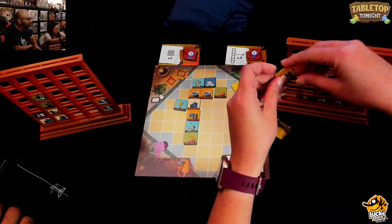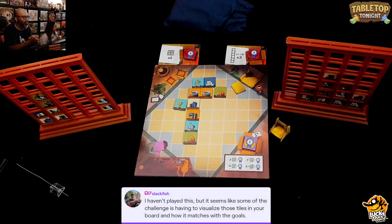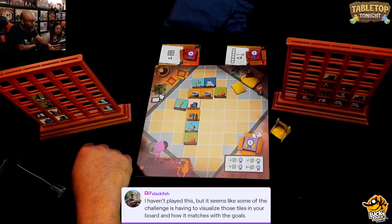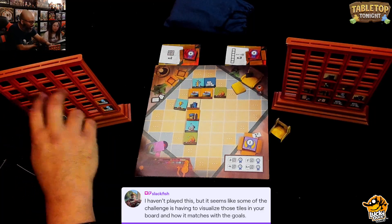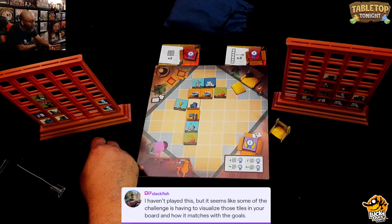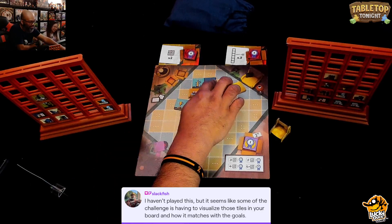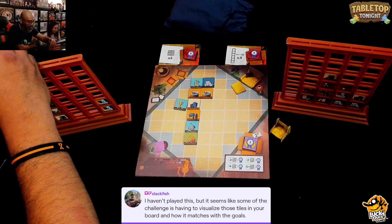Ruel notes the frustrating constraint — there are times when he wants to fill two columns at once but can't. He deliberates for a while and ultimately decides to just take one cat tile, placing it on his shelf.